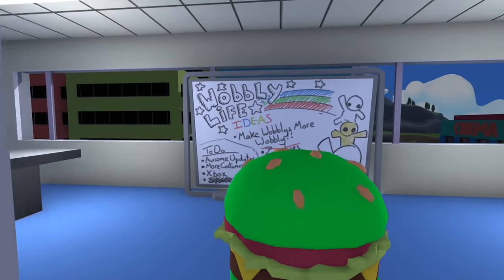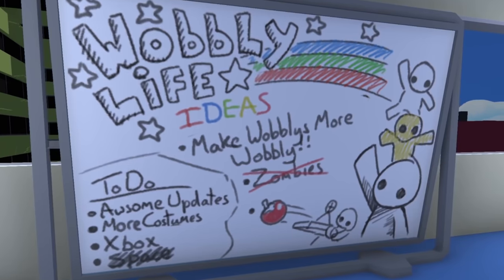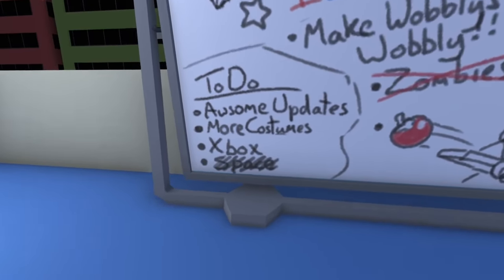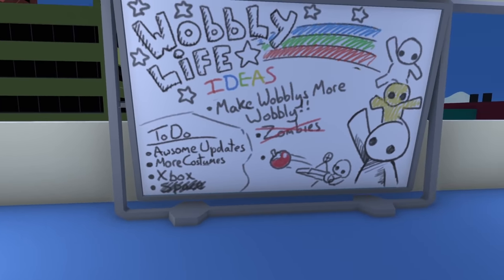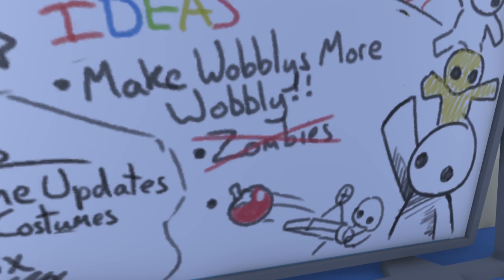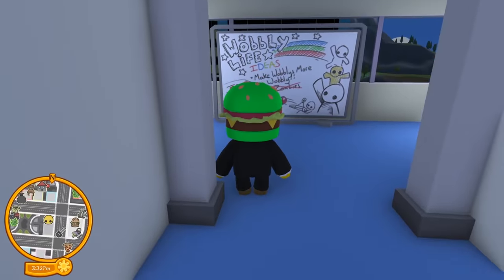Look at this — 'Wobbly Life Ideas'! It says 'make wobblies more wobbly.' There's a to-do list with awesome updates: more costumes, and apparently it's coming to Xbox. The last item is 'space' but it's crossed out. There's also a zombies mode listed, but that might be a joke. I think the space update is legit though — let me explain.